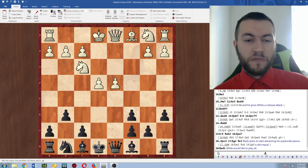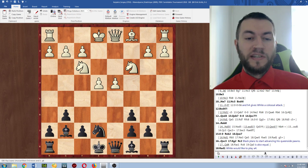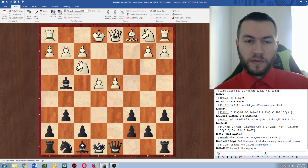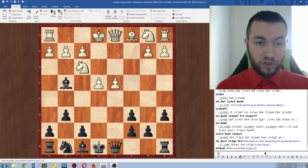Black decided to go for bishop g4. Bishop g7 is also a solid line — after bishop g7, knight c3, knight e7, black's idea can be to play h6, g5, and then knight to g6 to give his knight a good square. But he went for bishop g4, with a plan to just go bishop takes f3 and try to win the d4 pawn.